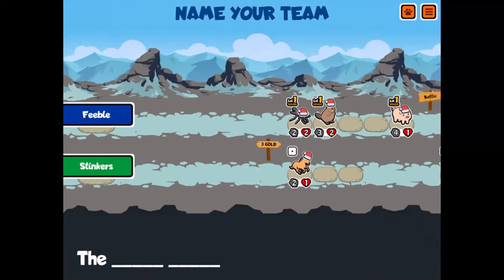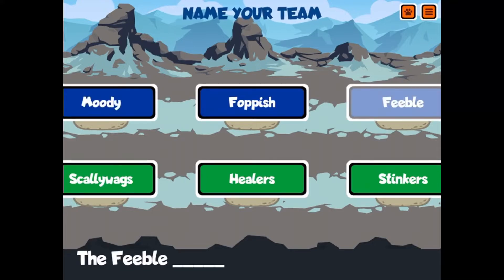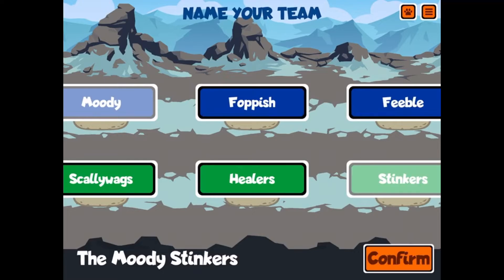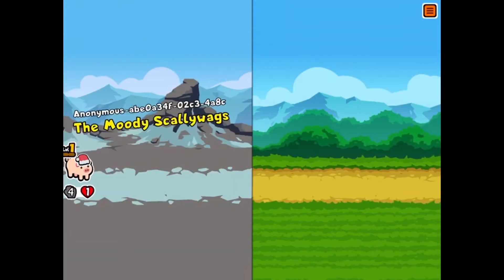You have 10 lives, so what should our team be called? The Moody Stinkers? The Feeble? No — the Moody Scalawags, yes! Okay, and basically you fight against other people.